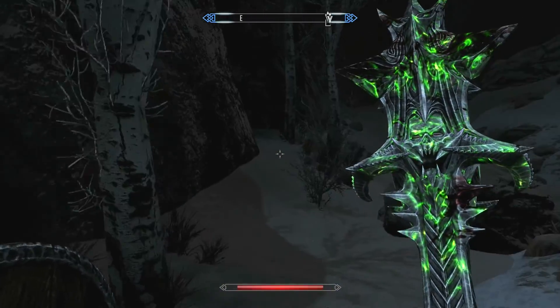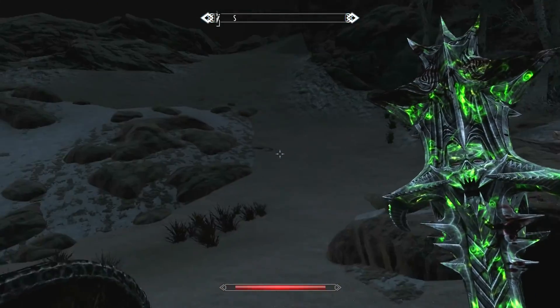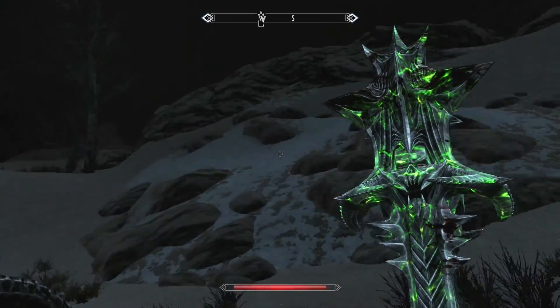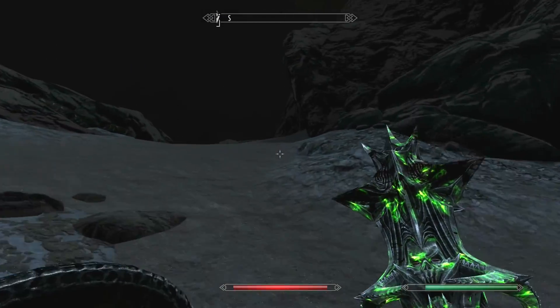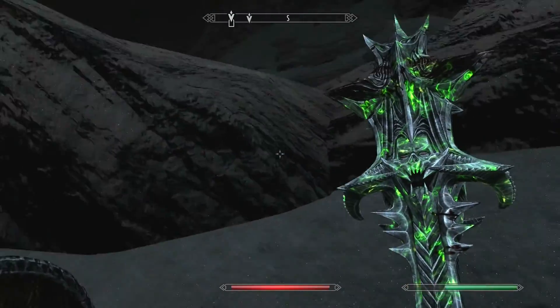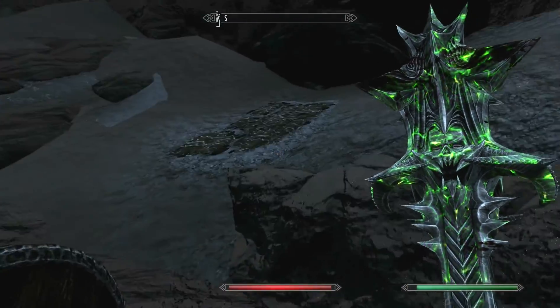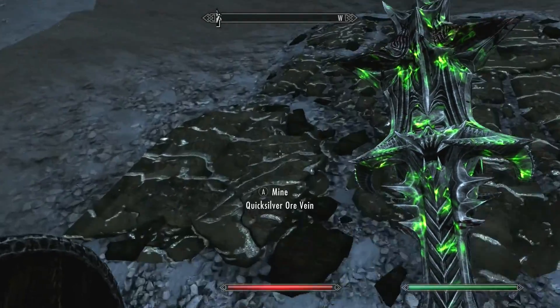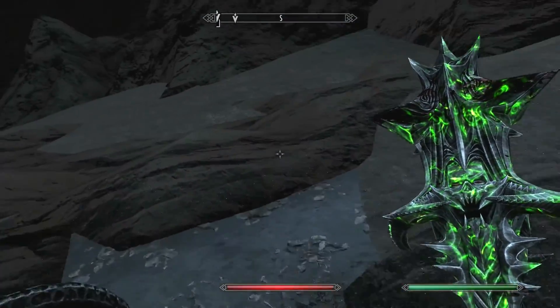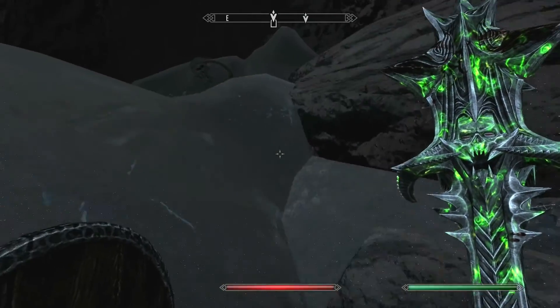Quicksilver. Loads of it. So if I ever need ore for anything, I could always take a really long bimble around this area. I guess the other way must be the rest of the Falmer and the weight of the shrine itself. More ore — loads of it just littered around the place.